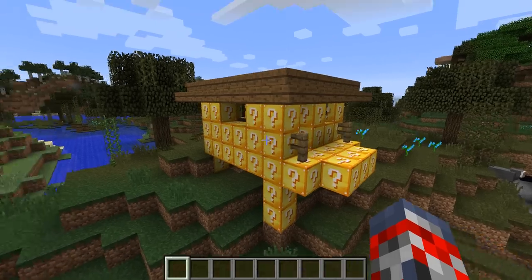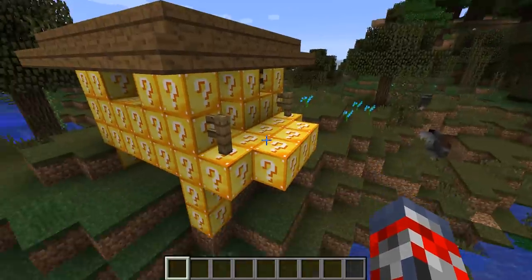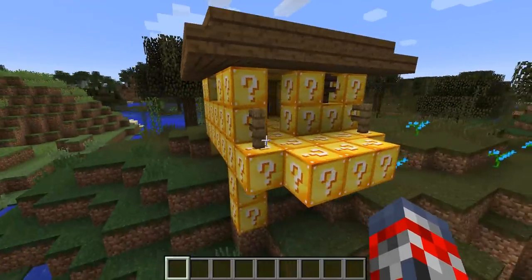Hey guys, Jimbo Abbin here, and today what I have for you is a Lucky Blocks Witch Hut. This is pretty much a Witch Hut that I turned into a Lucky Blocks Witch Hut, which I'm going to be calling it.